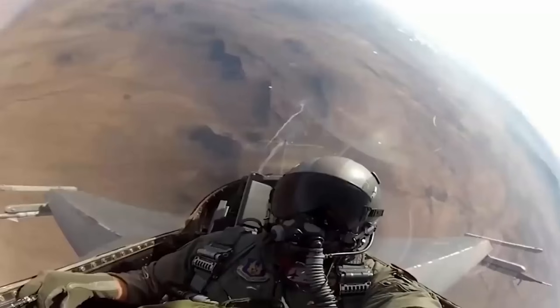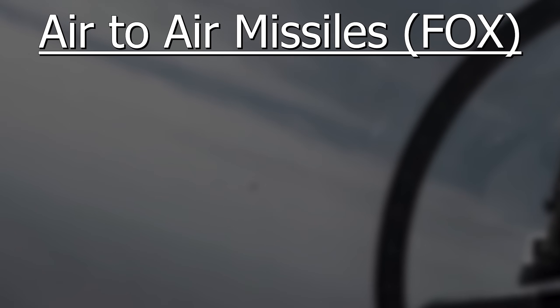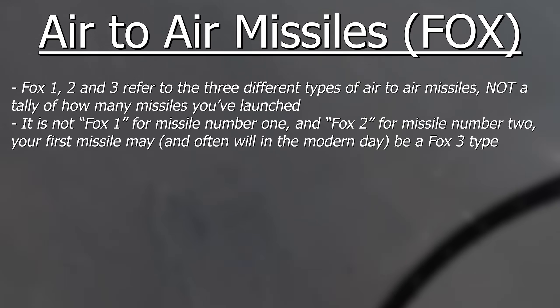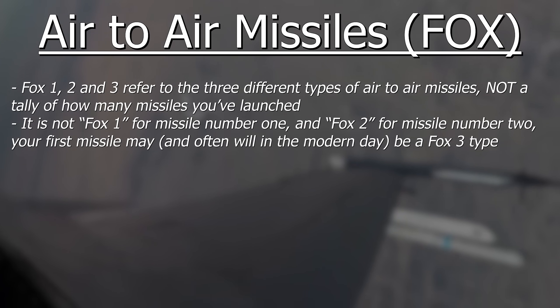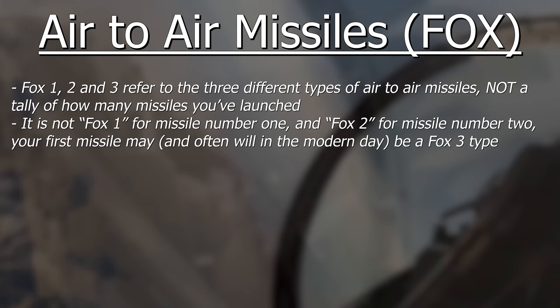Now we get into the fun stuff: the weapons, starting out with our air-to-air missiles. When you launch one of these, you'll give a callout — Fox 1, Fox 2 or Fox 3. These numbers are not you keeping track of how many missiles you've launched. Your first missile may, in the modern day, usually will be a Fox 3. The Fox callouts refer to different types of air-to-air missiles using different guidance systems.